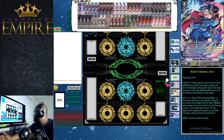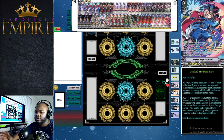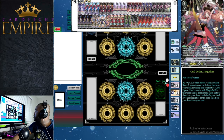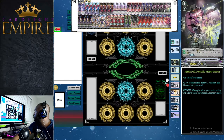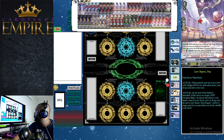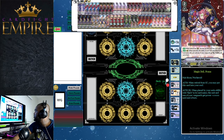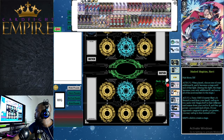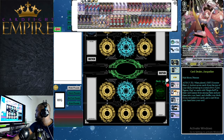Harri's second ability is: on vanguard circle, once per turn during the main phase, counterblast 1 and discard a card from hand to call two cards with Magia Doll with different card names from your soul to rear guard, and they get plus 5,000 power until end of turn. If your opponent's vanguard is grade three or greater, you may call four cards instead of two. You really want to hold your grade twos and ones for shield, guard with them so they go to soul, and then call them back out with Harri.